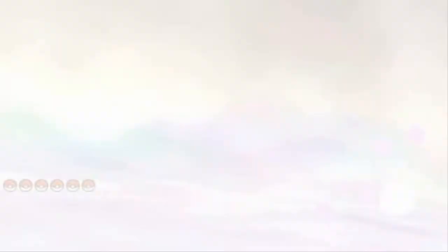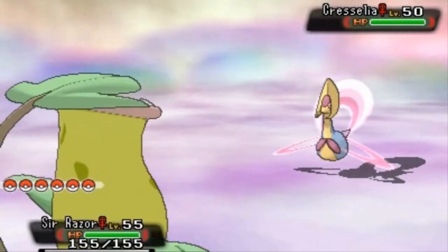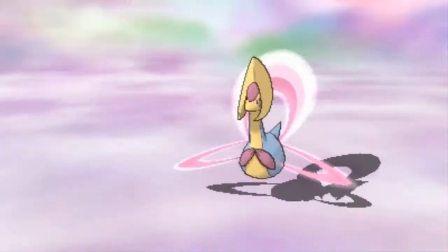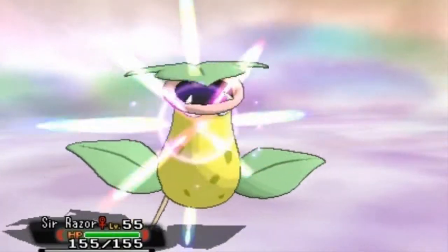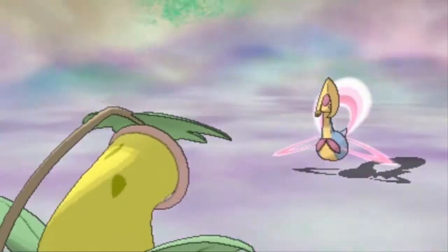Here it is, guys — our very first battle against one of these ring Pokemon. Cresselia! Let's go, Sir Razor. As you can see, it's at level 55. I am going to put this guy to sleep because I can. And this guy has Aurora Beam? Holy crap! So already I'm screwing up. Let's put this guy to sleep.